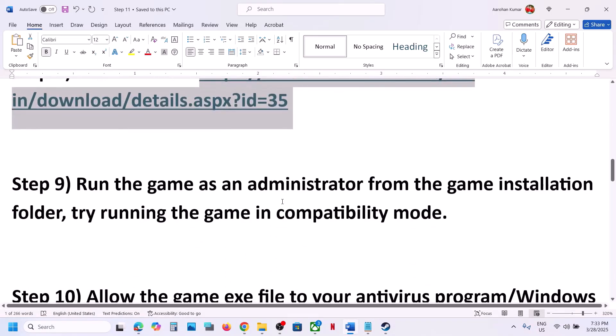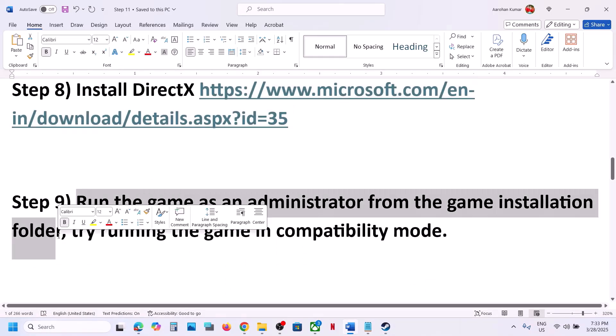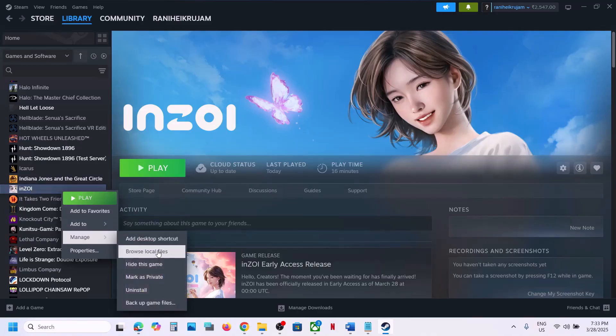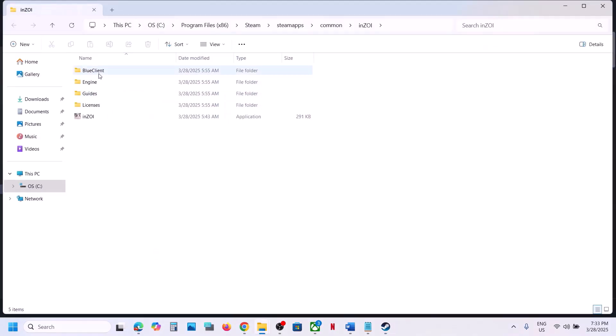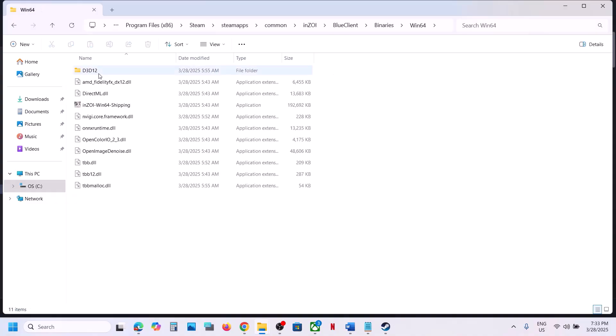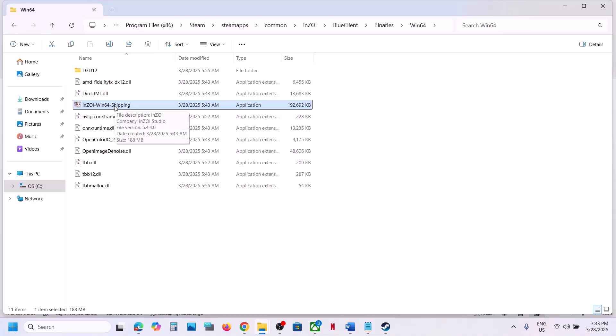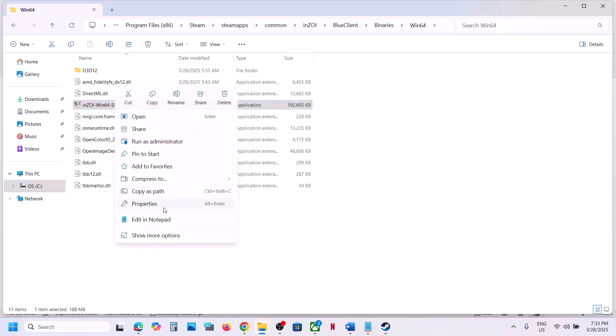The next step is to run the game as administrator from the game installation folder. Go to Steam, right-click on the game, select Manage, and click on Browse Local Files. Open the BlueClient Binaries Win64 folder, and instead of launching from Steam, just double-click the exe file here to launch the game and check.